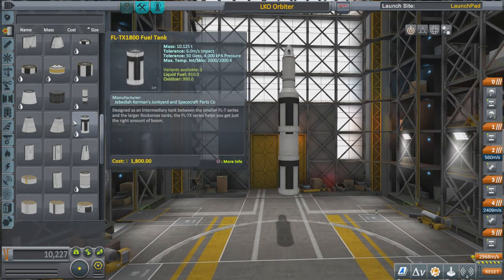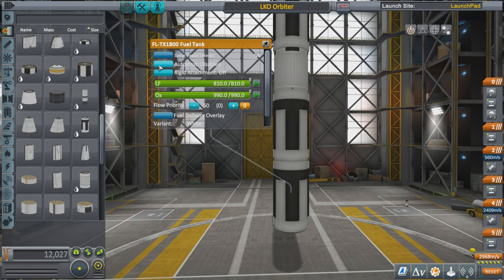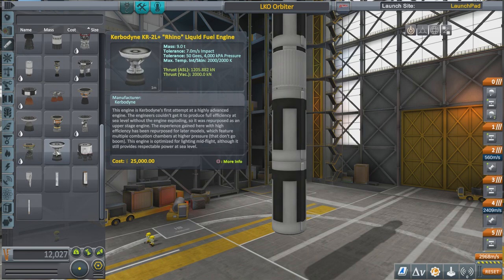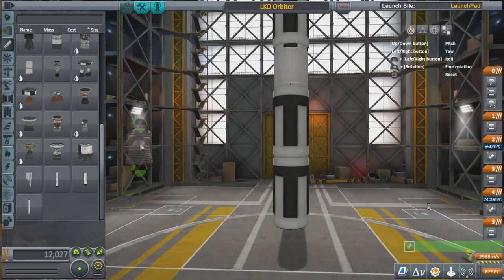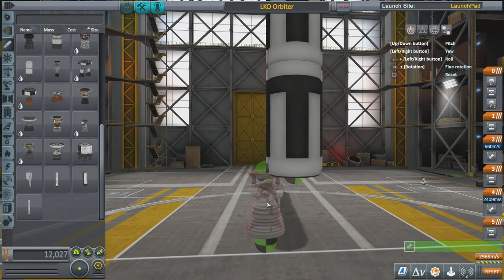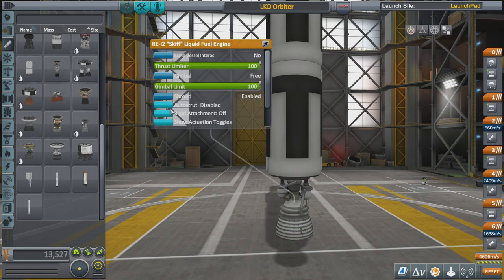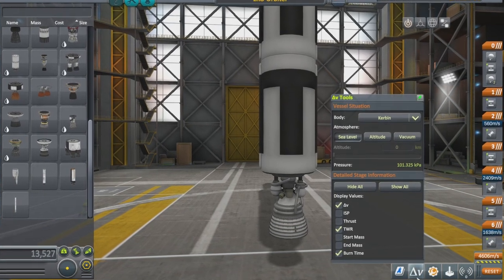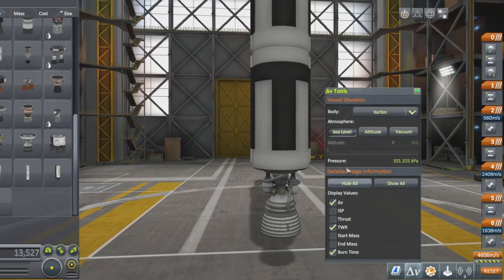The first booster stage tends to be larger than the ones that follow, to push us up through the thickest part of the atmosphere from the ground — about eight or nine kilometres is the thicker part of the atmosphere on Kerbin. I'll use the Skiff engine, second variant so it fits on. I can already tell it probably won't have enough thrust to lift the whole rocket.